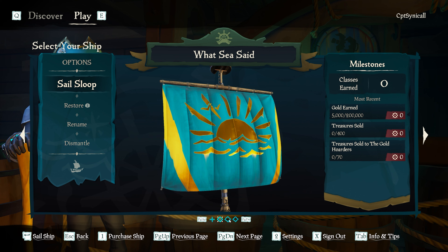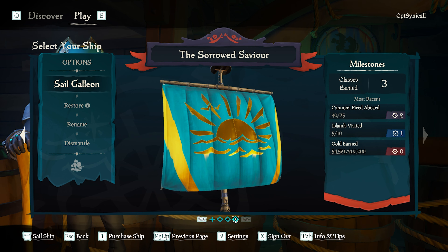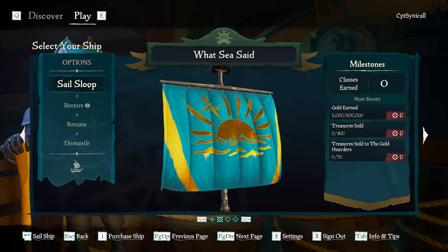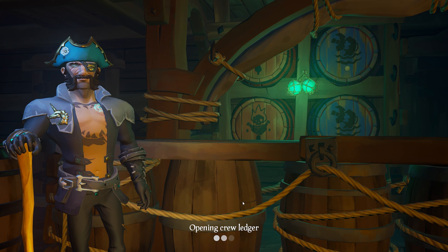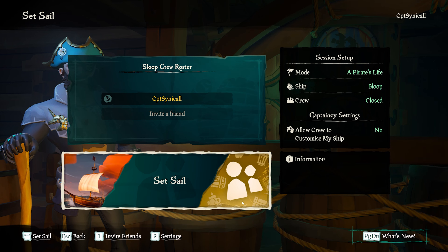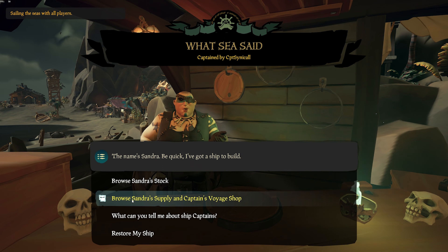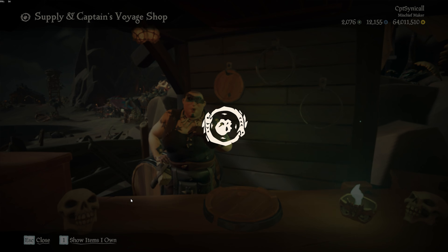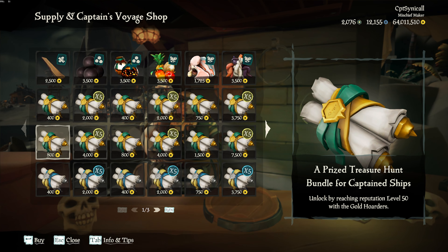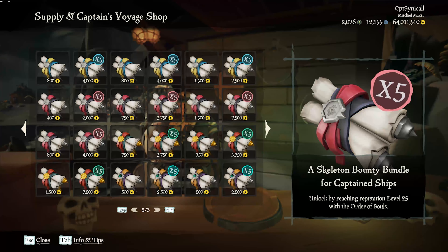What are Captain's Voyages? Captain's Voyages are stored aboard your ship and come in all shapes and sizes, allowing captains to pick the objective, length, and difficulty of their next adventure. They are a more compact version of the normal trading company voyages, with the main differences being that they're available to captains and their crews only, meaning you have to be on a captain's ship to do them. There can only be 50 of each stored on the captain's ship at any given time, and they are voted upon on the Voyage Table like normal voyages.